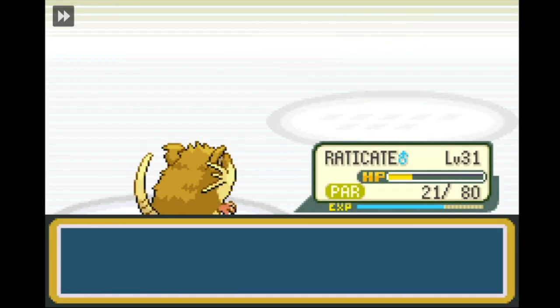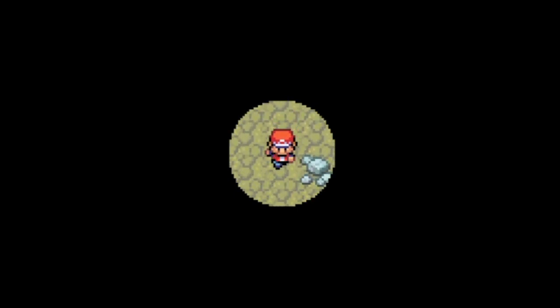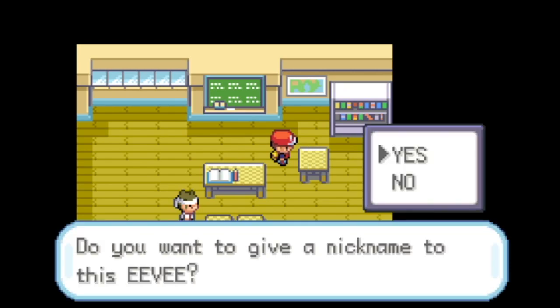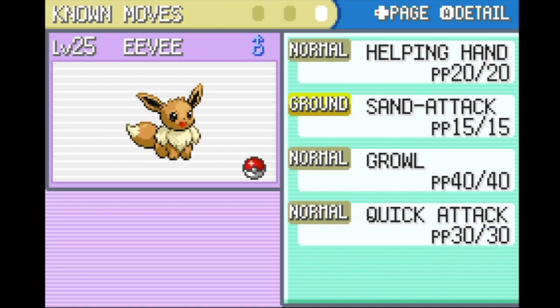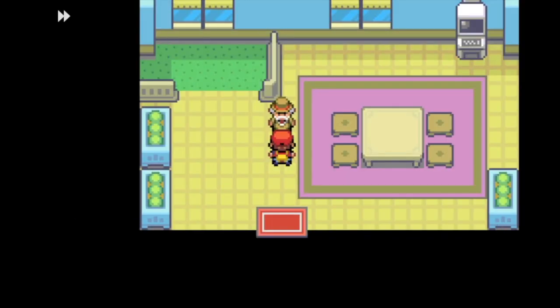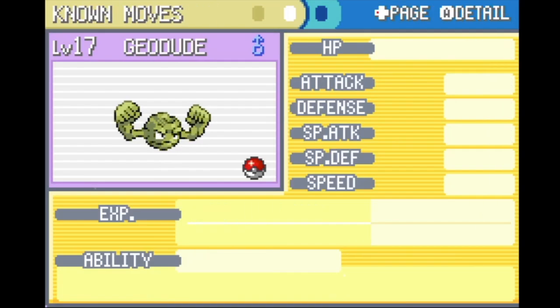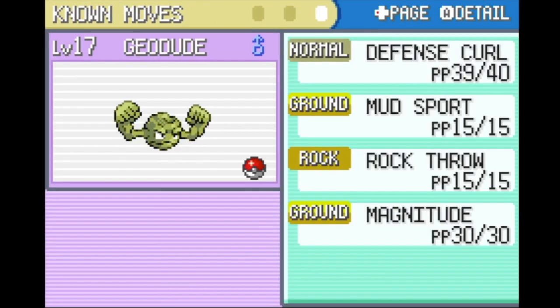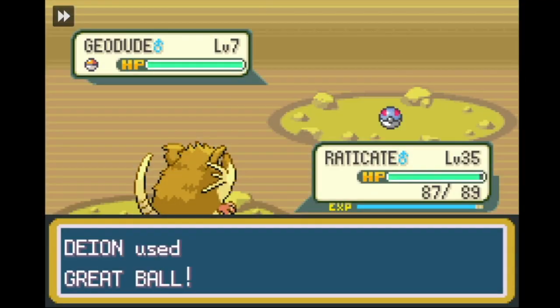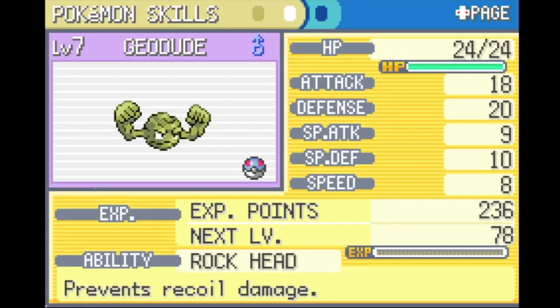Rock Tunnel is by far my least favourite place in the game at this point — we do not talk about Rock Tunnel. After escaping that nightmare of a cave without Flash, I decide to get the free Eevee in Celadon City. Only problem is it doesn't know Tackle, so I preemptively buy the Fire Stone and store Eevee in the daycare. I go to catch a Geodude to add to the team but it turns out Geodudes in Rock Tunnel don't know Tackle either.